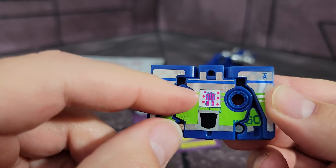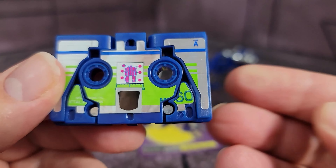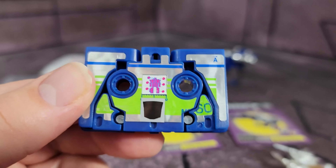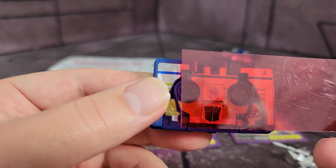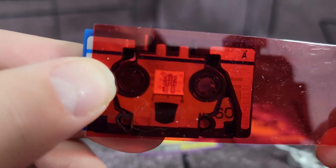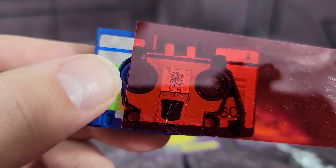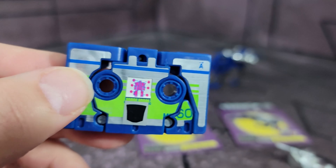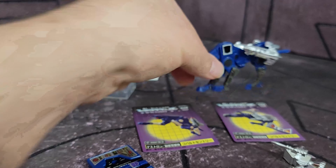You may notice this little thing in the middle. E-Hobby did this a lot — what it's for is when you put it in Sound Blaster it changes. I happen to have one of these here; I don't have a Sound Blaster unfortunately, but you can kind of see the differences there. It looks like a schematic of Fortress Maximus.